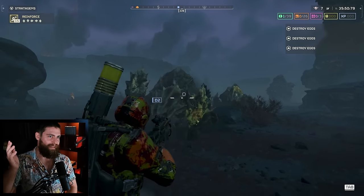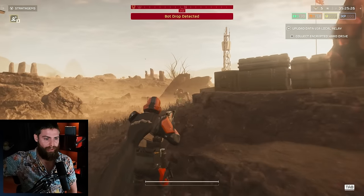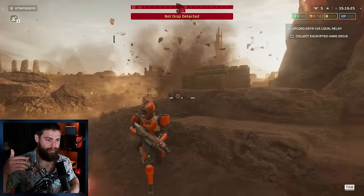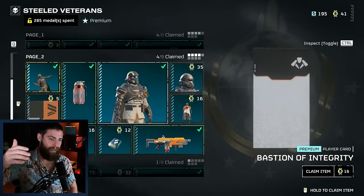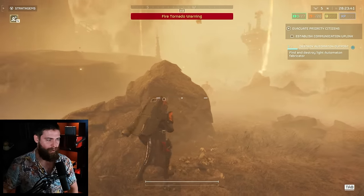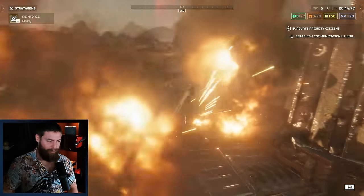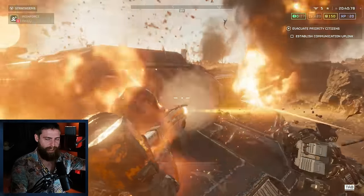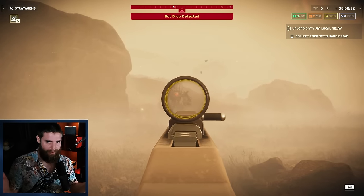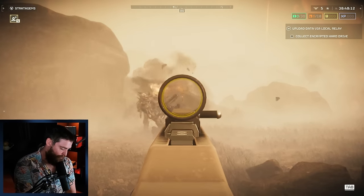The issue is people saying you should get this above everything else. Right now you can achieve everything this gun does with a different build — primarily using the JAR-5 Dominator paired with a Quasar or EAT. The JAR-5 Dominator is part of the Steeled Veterans battle pass, which is also a paid battle pass. If you're new to Helldivers, I'd highly recommend going after that first. It's probably one of the best primaries in the game right now: huge stagger, huge damage, medium armor penetration. You can deal with lights and mediums easily on both Automatons and bugs, and pair it with a Quasar or EAT to handle literally 100% of what the game throws at you — with three stratagem slots still free.